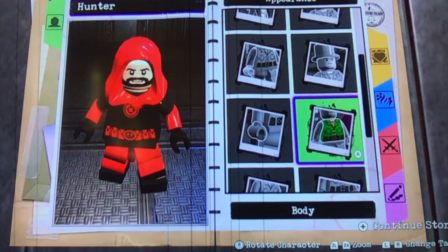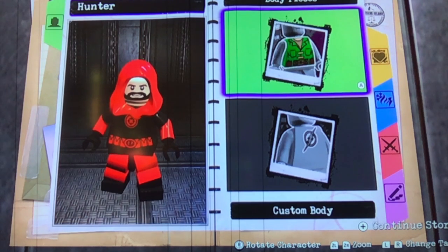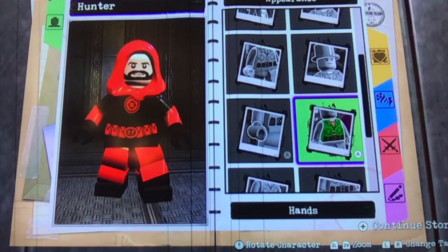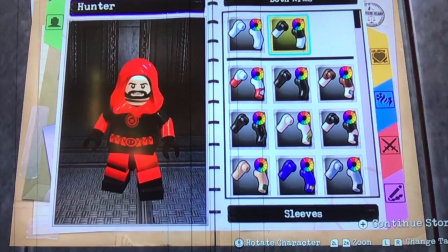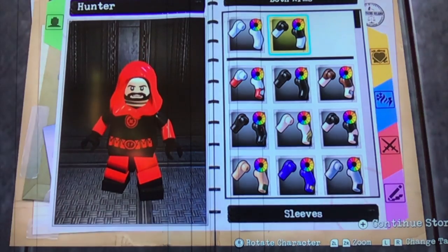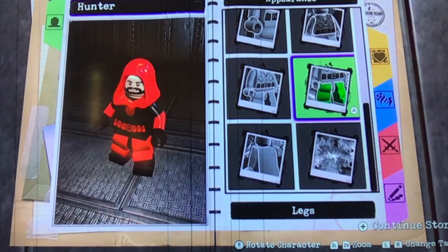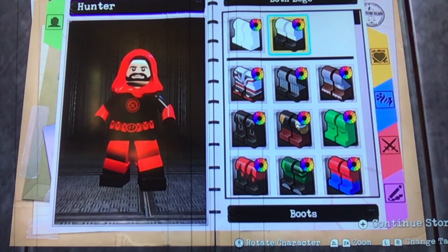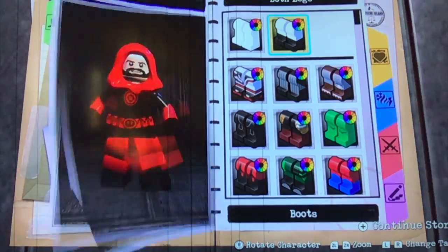His torso is just a normal blank torso with a belt and a crosshair sign on his chest, as you can see. His arms are simply black on the top and then red more towards the bottom, and he has black gloves. His legs are black on the bottom and red more towards the top. And that is how you make Custom Character Hunter in the game.